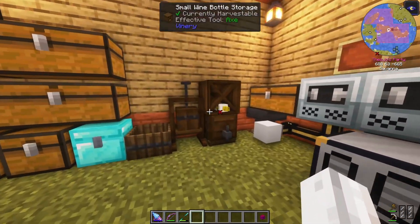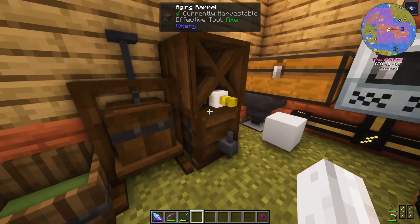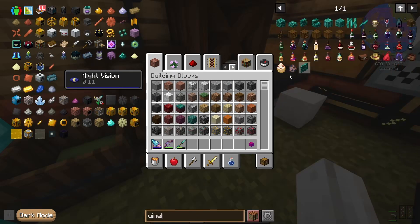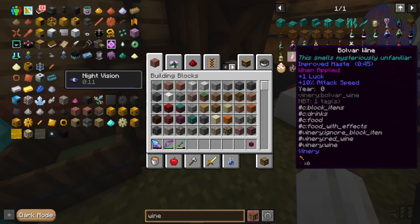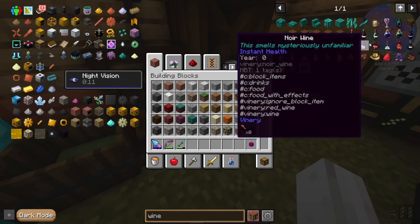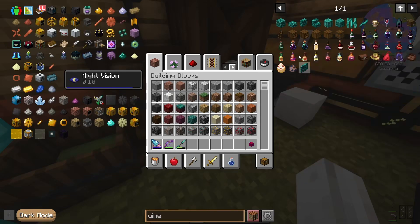This is filled up with a bunch of machines. We've got wine bottles, aging barrels and apple presses, all from Brewery. I don't understand the point of the wine. Does it give you potion effects? Oh, it does! So you get like night vision, jump boost, teleports and whatnot. Okay, that's pretty cool. My guess is that as it ages with more years, it gets more duration for the potion effect and maybe more hunger restoration.